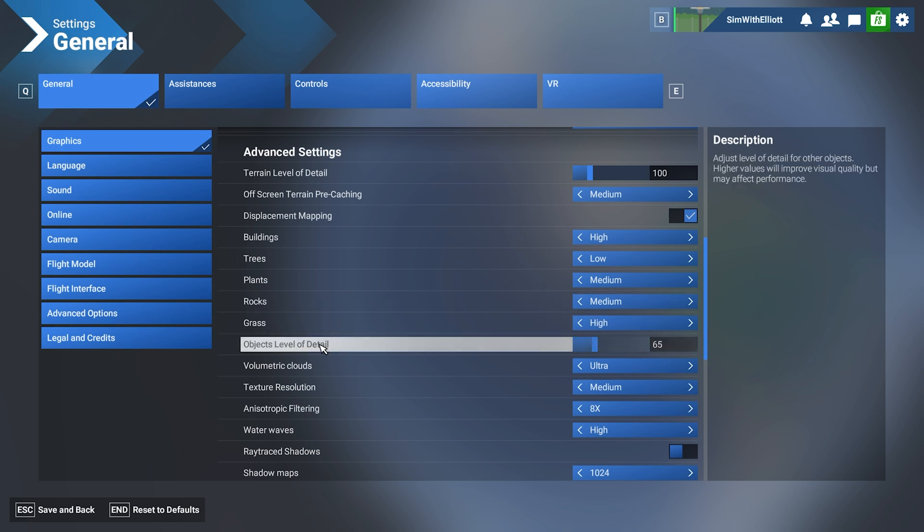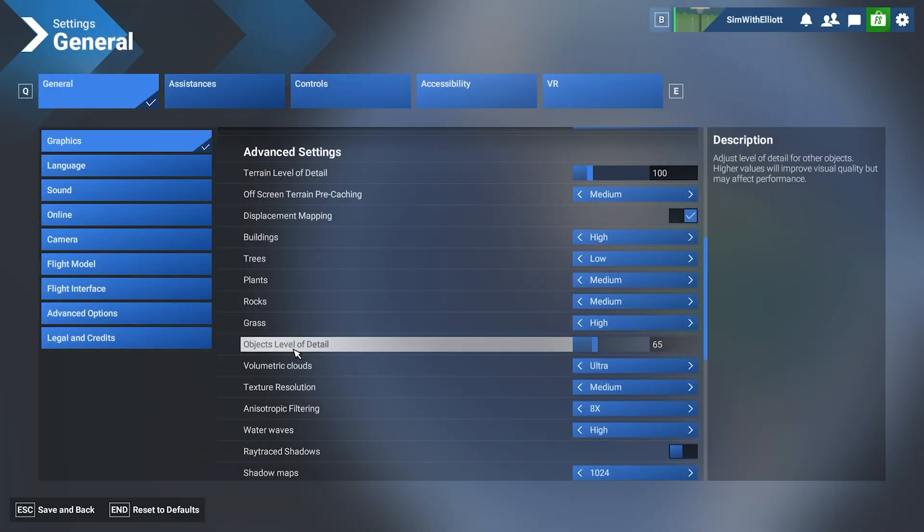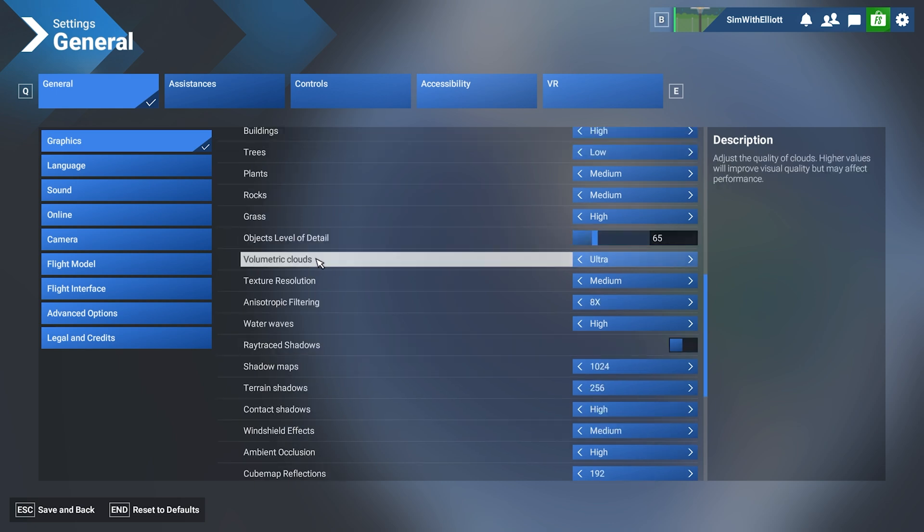Object level of detail I do not find helps me very much. The more I adjust the setting — it goes up to around 200 — the more things load in instantly and the more stutters I get. Although I've heard that if you set it to around 100, you get fewer stutters when flying closer to the ground because it loads in more objects. Volumetric clouds: ultra, any day. Clouds are what you want to prioritize because that's what you'll see for 90% of your flights, especially if you're IFR.